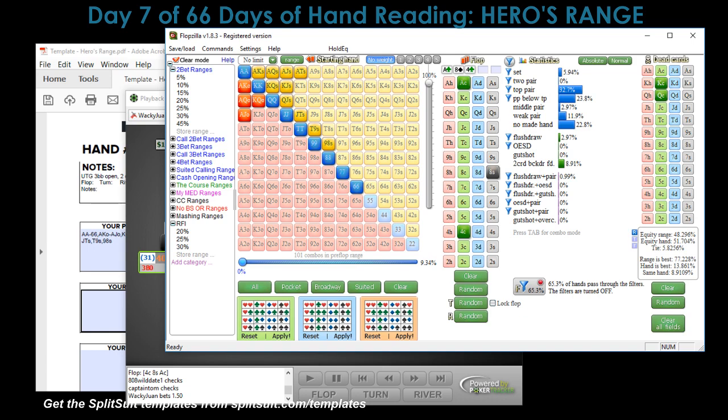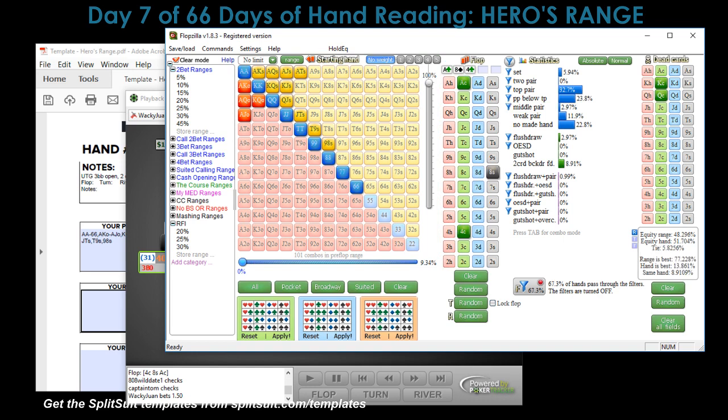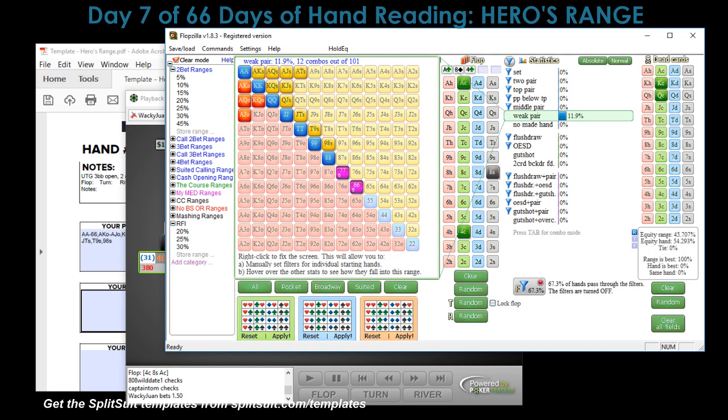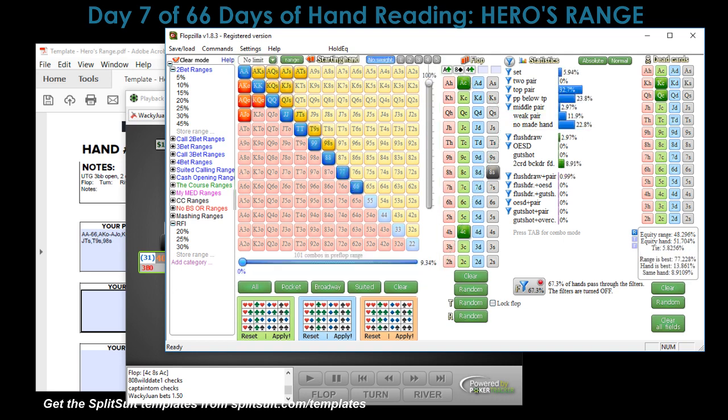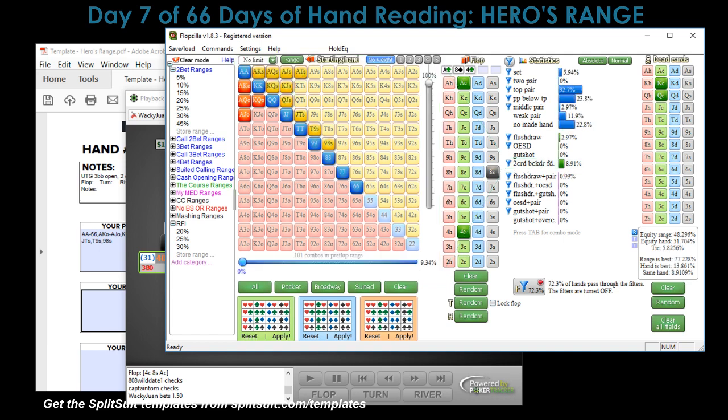Pocket pairs below top pair — I'm at least throwing out one street of value hoping they don't have an ace. With pocket queens or jacks I'm betting, and if they fold that's fine — that means they didn't hit the ace. I take down a nine big blind pot. Middle pair with nine-eight I like the c-bet on one street to bluff them off a non-ace hand. Weak pairs I'm probably not betting. No flush draws, no made hand — definitely betting two-card backdoor flush draws. At this point we have 72% of our pre-flop range, which equals 73 hands.